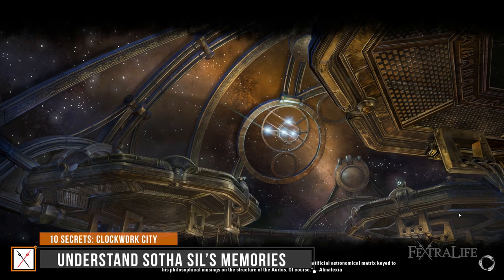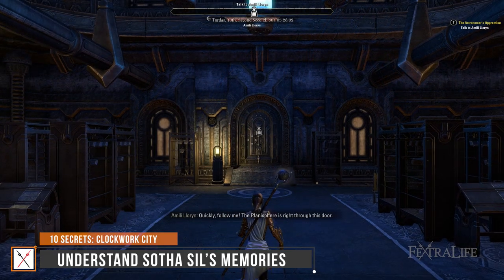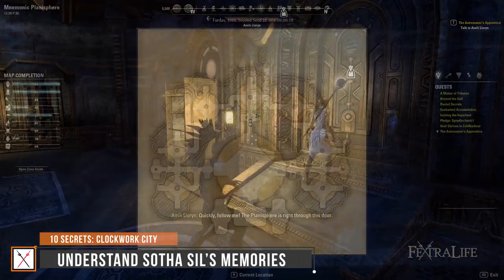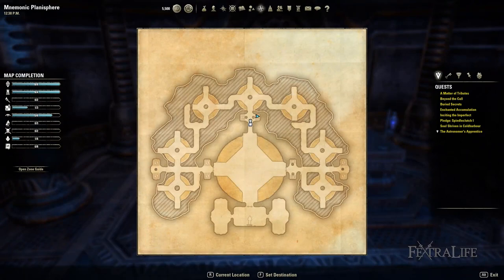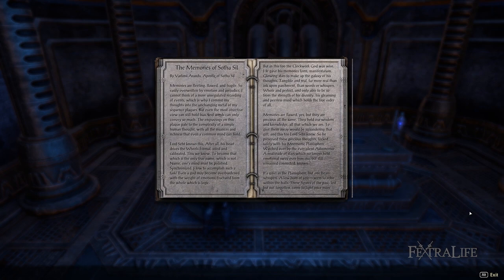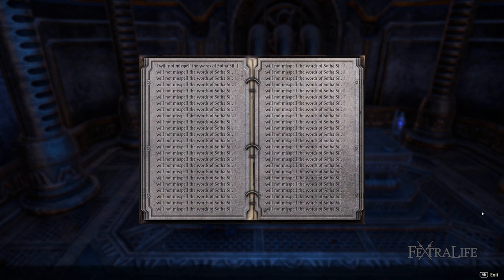Number 6: Understand Sotha Sil's Memories. When you visit the Mnemonic Planisphere, a lore book called The Memories of Sotha Sil explains the reasoning behind the construction. You can then walk around and listen to what the stars say — sometimes you'll hear Sotha Sil himself, while other times you can hear his mother in the warrior's wing, his sister in the warrior's wing, the astronomer in the mage's ring, Divayth Fyr in the mage's wing, and the Precursor on the upper portions.